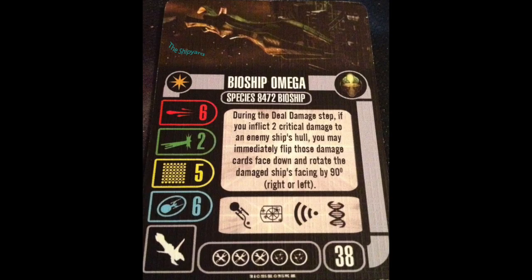38 points — that means all but two points of your Blind Booster are taken up by this named ship. Is it worth it? Let's find out. Named ability: during the deal damage step, if you inflict two critical hits to an enemy ship's hull, you may immediately flip those damage cards face down and rotate the damaged ship's facing by 90 degrees right or left. Essentially, you make them do a spin maneuver. If you don't know how the Borg work with their spins, you can find a reference card — I'll link it in the description below.